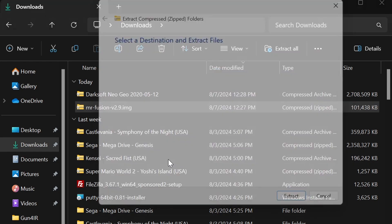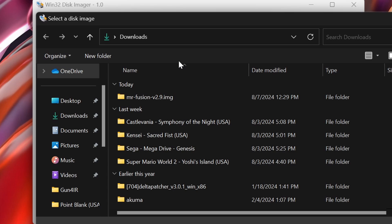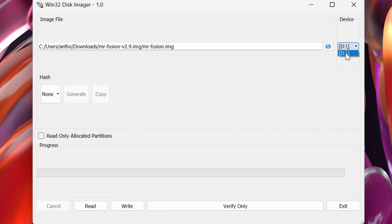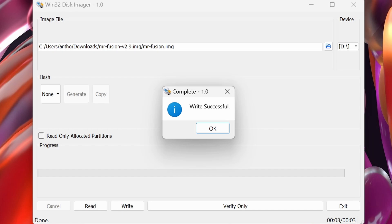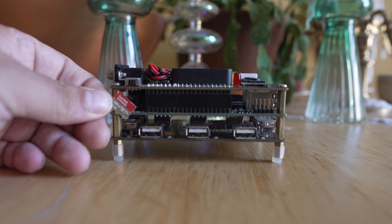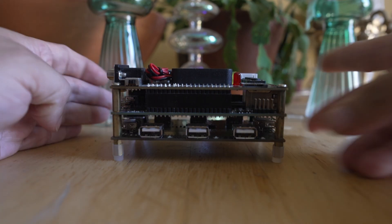Go ahead and unzip that Fusion file you just downloaded and extract it. Within that folder you're going to get an image file. Open up Win32 Disk Imager and select the image file from the MiSTer Fusion folder. This is going to flash the image onto the micro SD card. The caveat: make sure you've selected the appropriate removable media. Once you're happy with the drive letter designation and you know you're writing to the micro SD card, click Write. It will warn you one last time that it will overwrite everything on that drive designation — confirm with Yes. And just like that, MiSTer Fusion is flashed to the micro SD card. Pop it back into your MiSTer hardware.